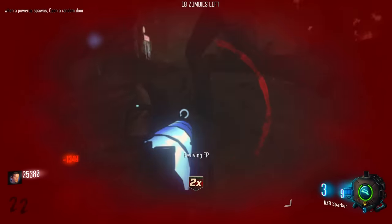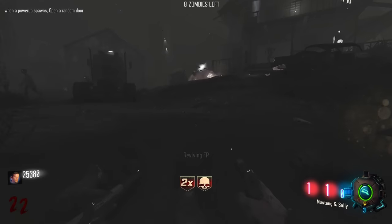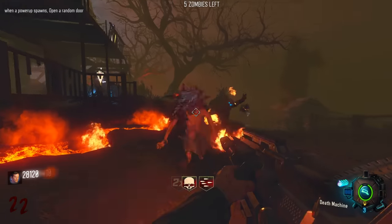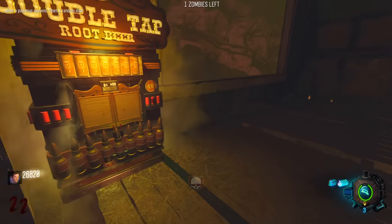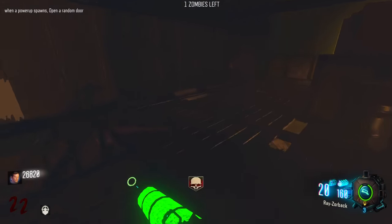I'm stuck - I pressed fire but it didn't work apparently. We've got an insta-kill, and we've only got like eight zombies left. Get the death machine - and we've got a max as well, nice. Double Tap - that's Deadshot Daiquiri. I just... what? The machine didn't change I guess.